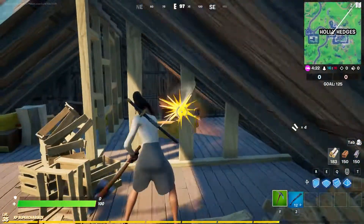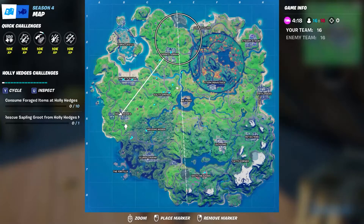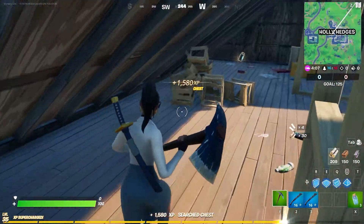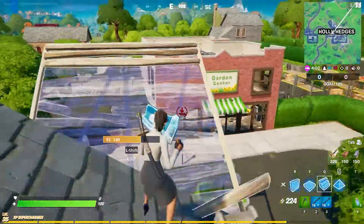So basically guys, what you want to do for this challenge is you want to go right over here to Holly Hedges. Holly Hedges, if you're new to Fortnite, is going to be right over here at B5 — right dead center of B5.